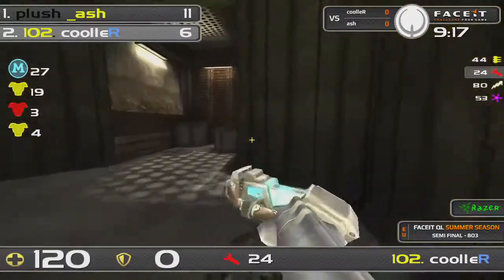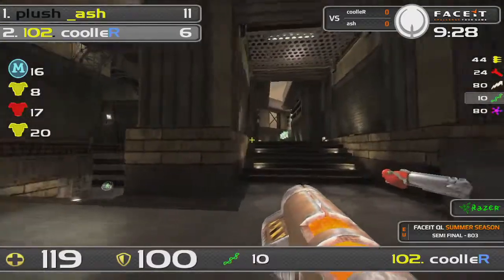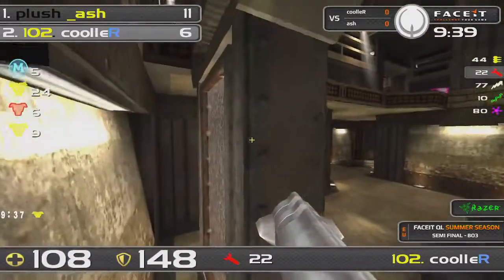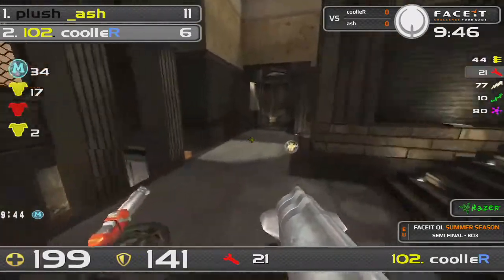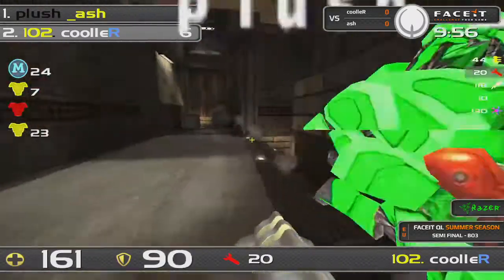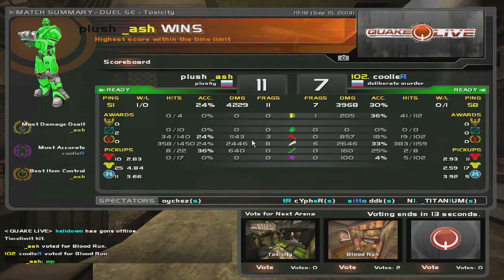It seems like on map number one it's all going to be over for Cooler. This is to be somewhat expected — Ash is quite the toxicity specialist, whereas Cooler is not so much known for that. In fact, if you're going to pick any map to defeat Cooler, it's either this or Cure. The following maps are going to be much more lucrative and appealing to Cooler fans. Toxicity is like a bit one-sided in terms of preference.